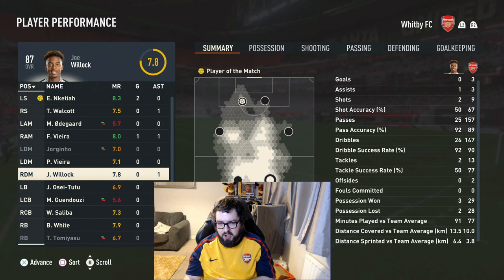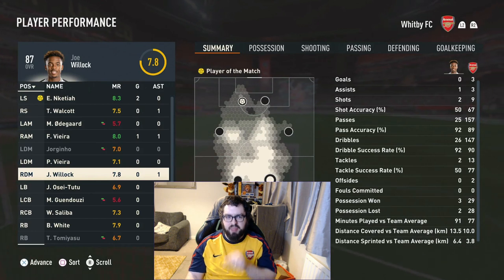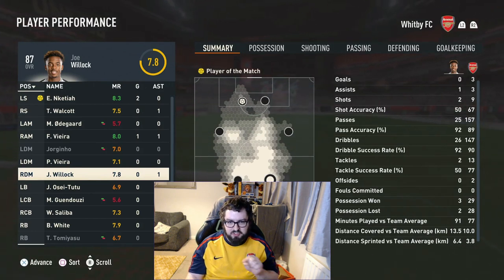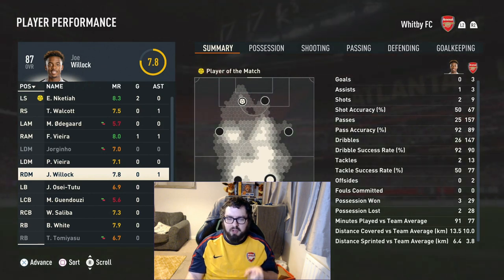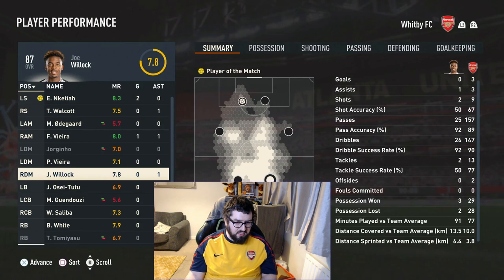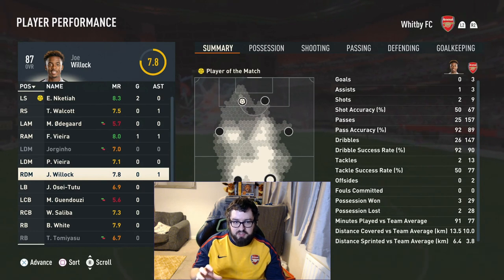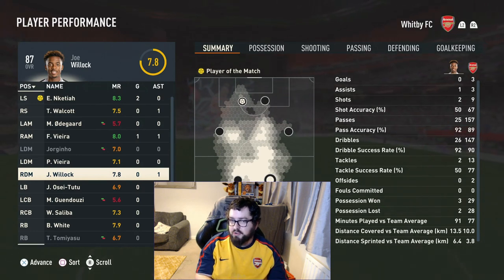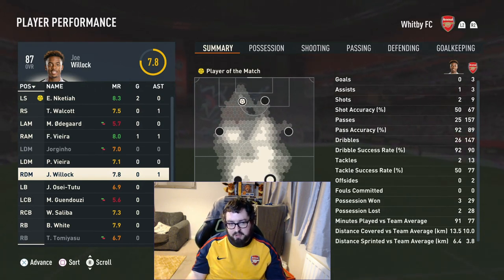He didn't feel very fast running back — he felt to me as fast as my Tomiyasu. That is saying something, because Tomiyasu's got less pace than this Willock card — yes, okay, Tomiyasu's lengthy, and I think that's the difference. A card feeling as slow as somebody with actually slow or slowish pace in comparison isn't very boding well. After using this Willock card, I'm appreciating that Jorginho card a little bit more, because at least the Jorginho card does a lot more defensively in comparison to this Willock.